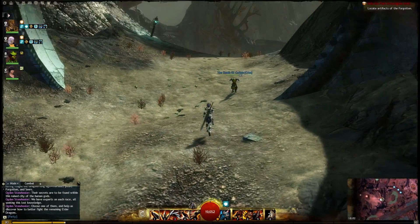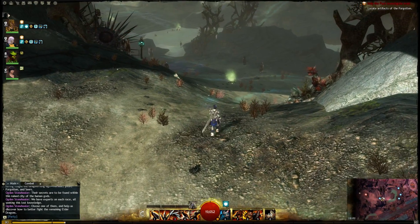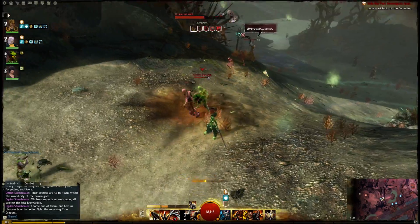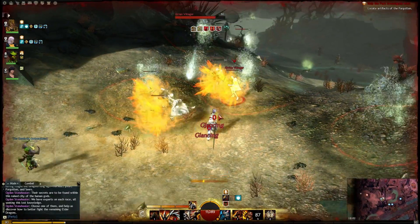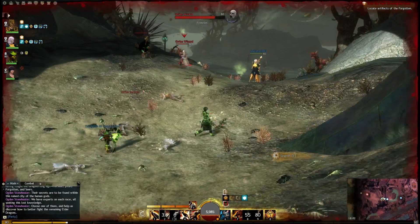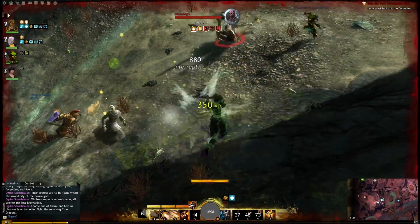When everybody is here, we can go ahead and pull the first boss. All of this trash is skippable - you won't have to kill any trash at all. If you pull any trash, it's probably better to get out of the way so it doesn't bite you in the arse later, or it doesn't catch some party members out. The thing that's going to take the most time in these runs is if people die.